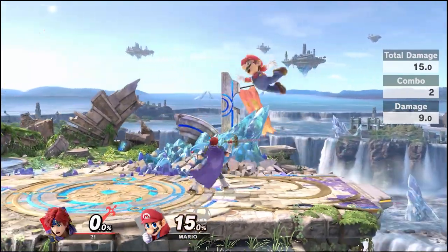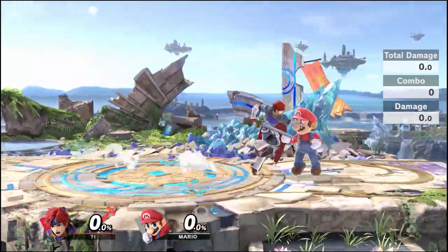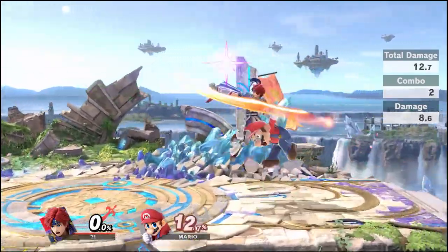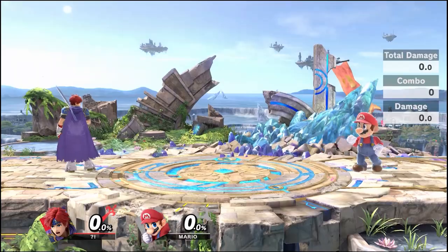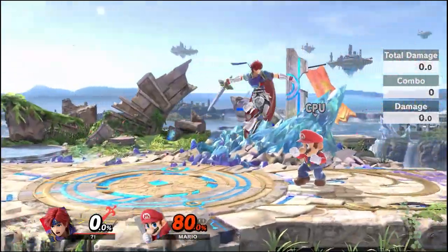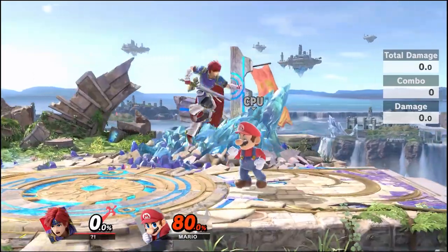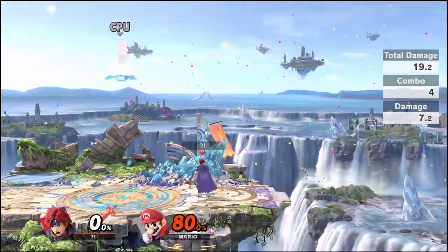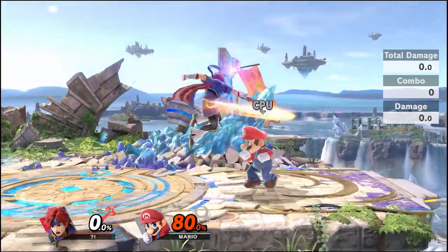At low percents, down throw combos into jab. Neutral air also combos into jab. Neutral air can also combo into forward tilt, and it'll combo into itself. First hit of nair combos into jab. It can also combo into side beat, even though it's not true. This can also work with forward tilt.